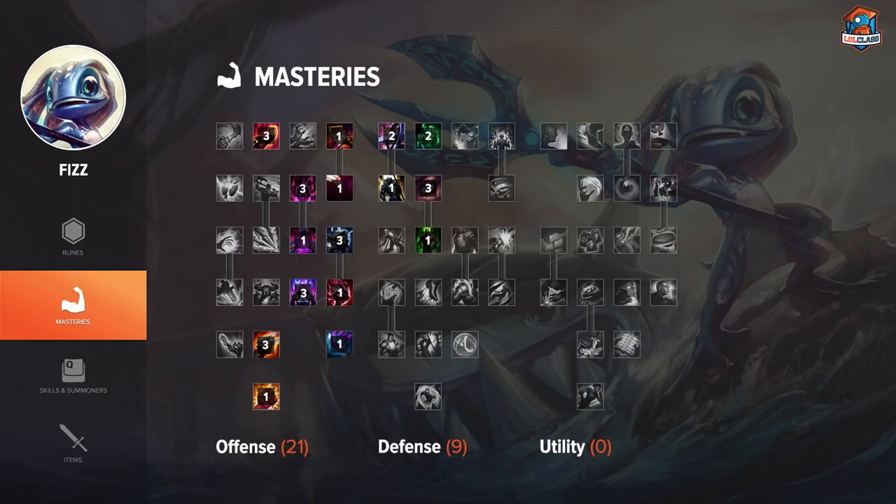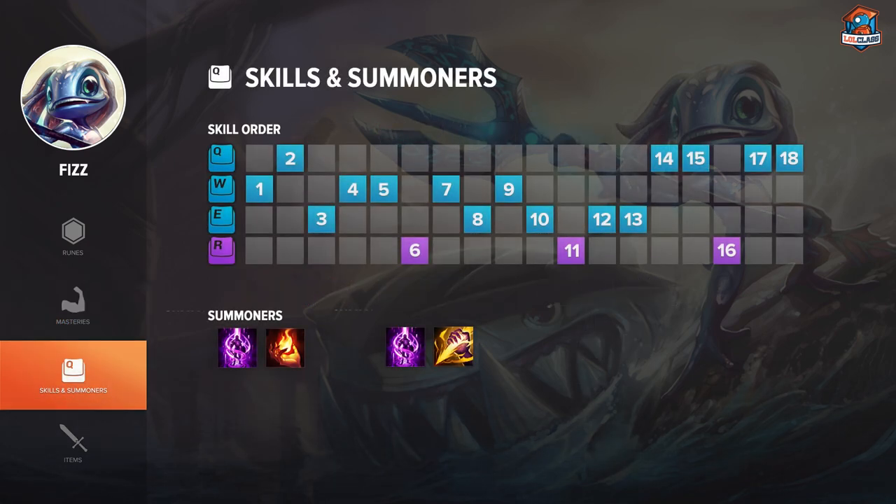For Masteries on Fizz, I like to go 21-9-0, as you have a lot of damage at your disposal and don't really need to make use of the tanky defensive Masteries. For Skill Order, you want to get your W at level 1 so you can do the camp or just trade in lane. At level 2, you want to get either Q or E — E is the more defensive skill if you're scared of getting ganked — but you can get either, as long as you have one point in each by level 3. Then you'll be maxing W first, E second, and lastly Q.